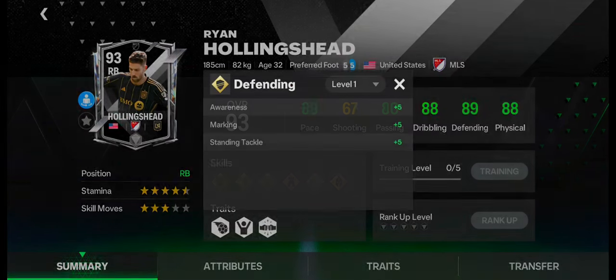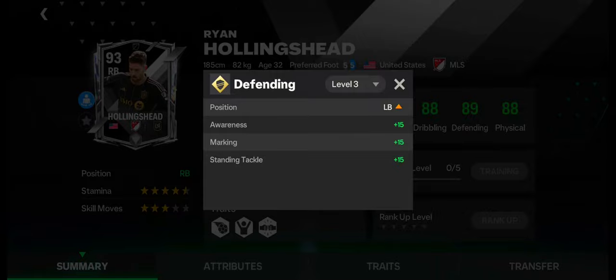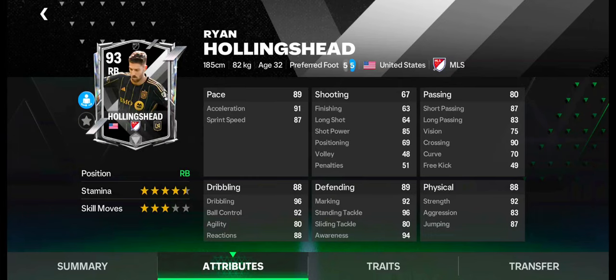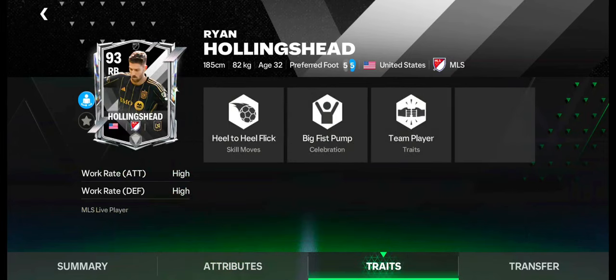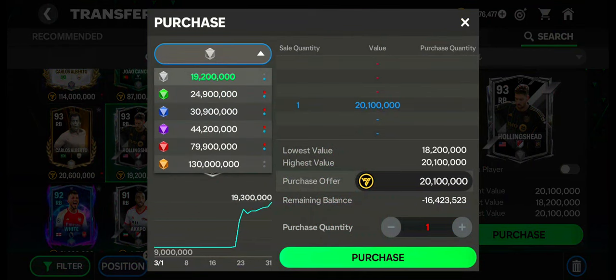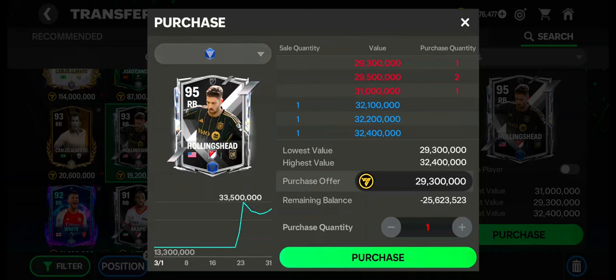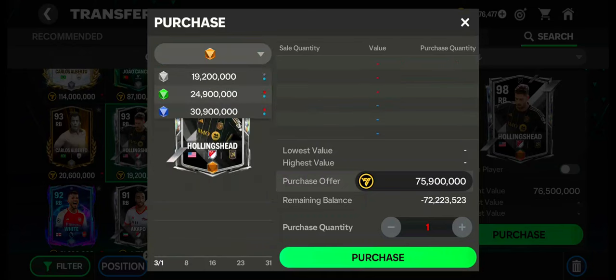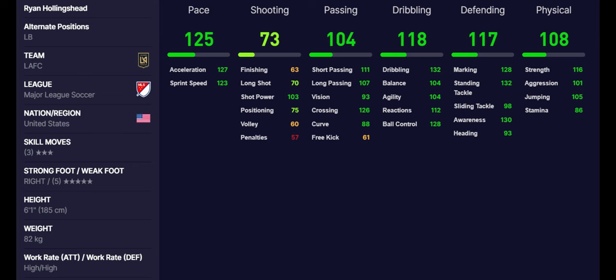Number 8: Ryan Hollingshead. Ryan Hollingshead has 4.5-star stamina and 3-star skill moves. He can also be used as LB. He has excellent pace, passing, dribbling, physical, and defending skills. Weakfoot is excellent. Work rates are high in attacking and defending. Traits are also okay. Currently, his value is under 20 million coins. His price is now increasing in the market. Sale quantity and purchase quantity are balanced. These are the max stats of Ryan Hollingshead.